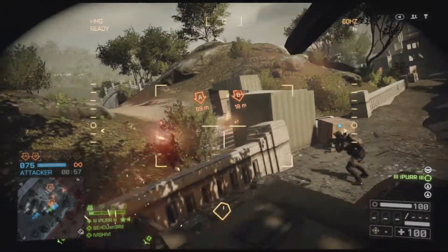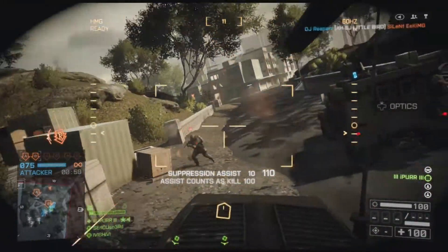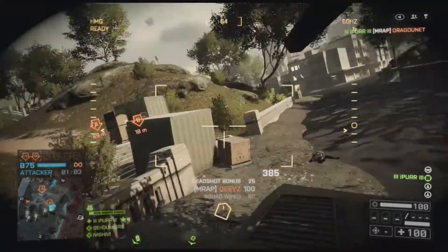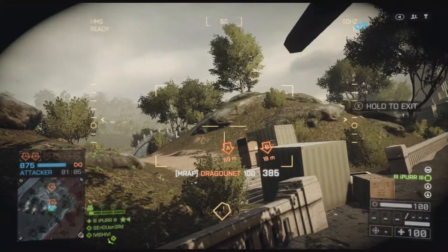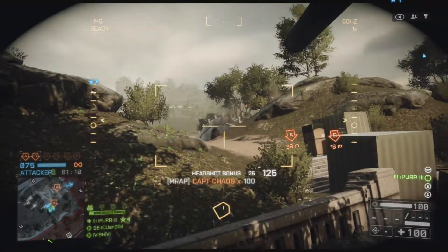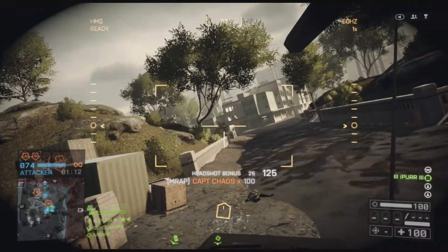Let's take the right side. I brought a jeep with me and as you can see we just really dominate this and we don't really have a problem taking B. This is one of the objectives that is closest to our spawn and is the easiest to take.